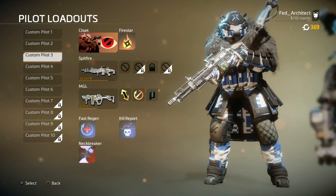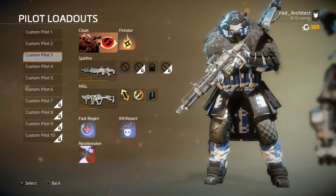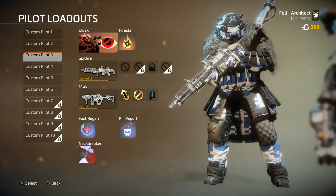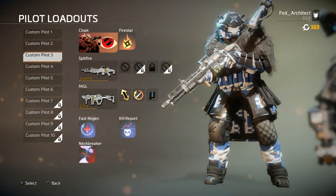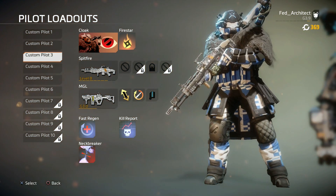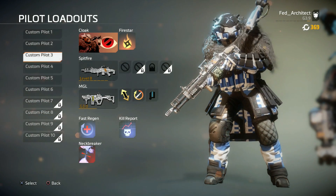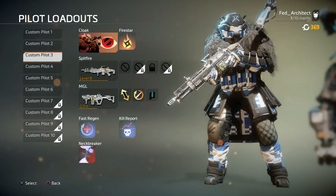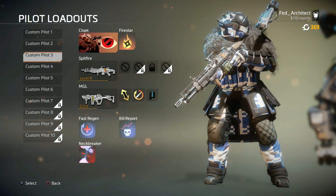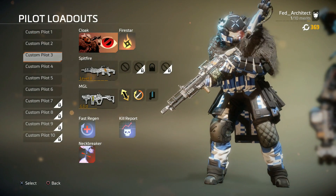All right everybody, that is a look at the Spitfire LMG — the first weapon that is unlocked automatically for the LMG class. For me, it's not a gun I'm going to use very often. It just doesn't have the fire rate or the damage that I would want. For you, maybe it's the perfect gun. As far as LMGs go I think the other ones are better, but we will take a look at those later and you can decide for yourself.